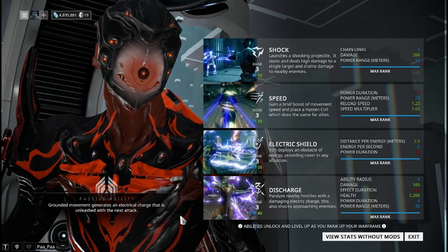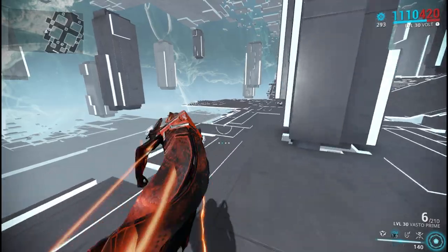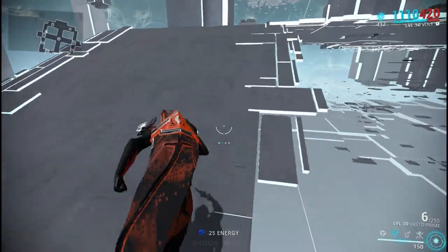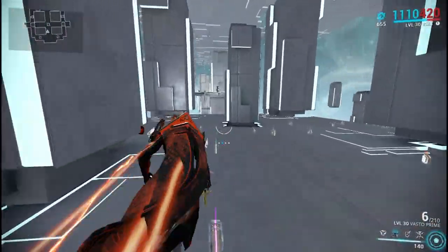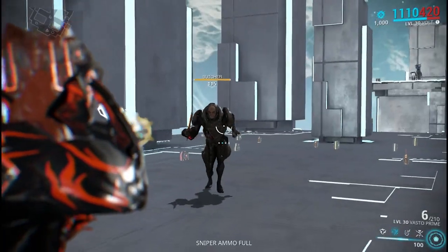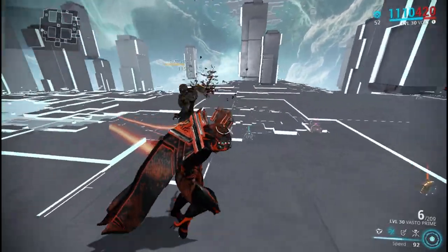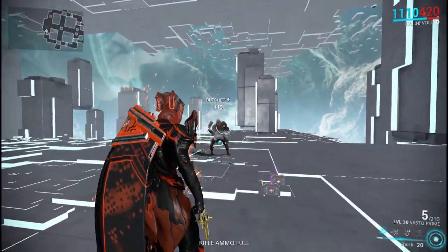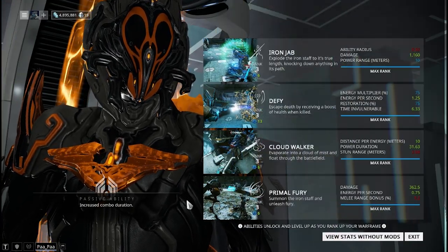Volt's passive: grounded movement generates an electric charge that is unleashed with the next attack. Basically, the longer you walk on the ground it builds up a counter in the top right of your screen, and the more you walk the more damage you build up — all charged up for one big blow. The next time you attack it releases all that electrical damage onto an enemy. It's not a ton of damage but it's still very helpful.